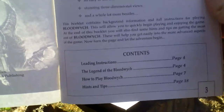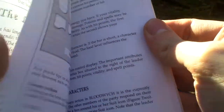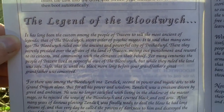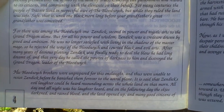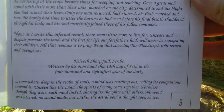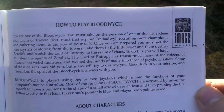So let's take a look at the English part of the manual. There's an introduction to the game, and here is the table of contents. Loading instructions and the legend of Bloodwitch — something about the story. How it all started, and about Zendik, the evil guy.